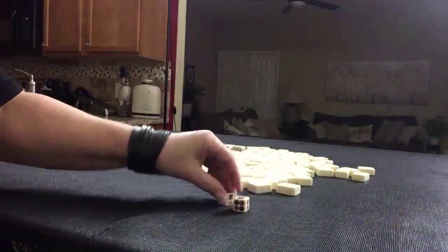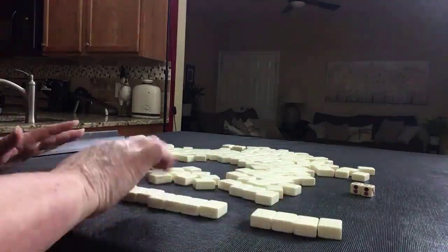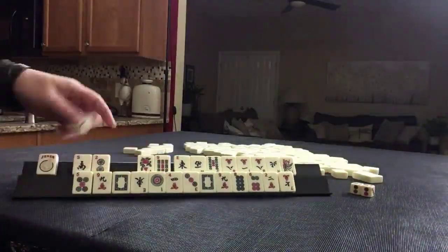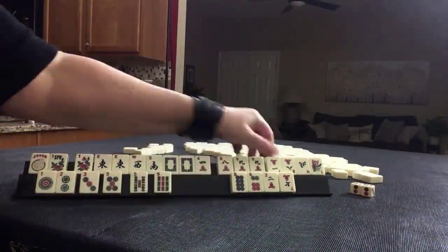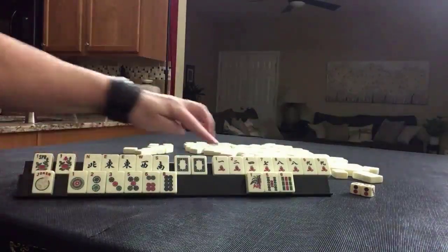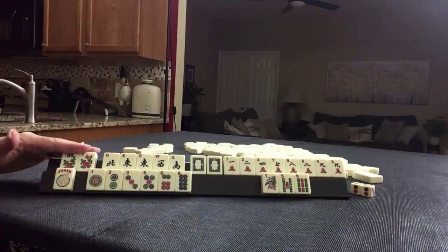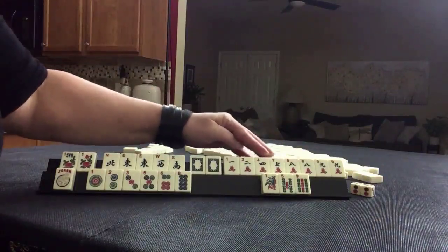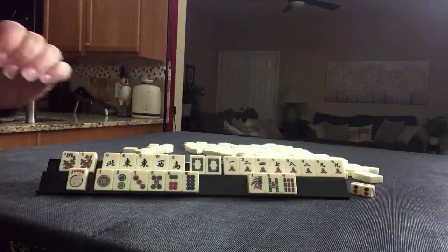I rolled a 10 — that's an even number — so we're going to be player two, non-dealer, 27 tiles. Look at all those cracks. So we have two flowers, news with a pair, white dragons, lots of cracks — 7, 8, 9, two pair. Here we have a joker and dots, all singles, and a few bams, odds.